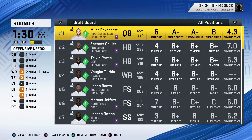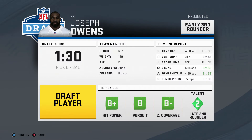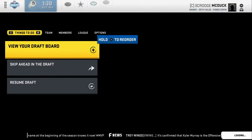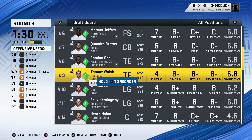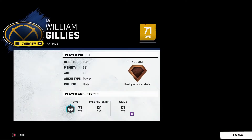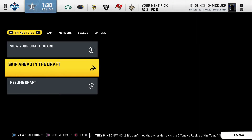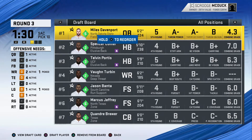There are a couple of guys I'd really like. I'm going to go with Joseph Owens, the zone strong safety out of Illinois — 68 overall, normal development, not a bad pick for a third rounder. Then I'm going offensive line with William Gillius — he's a late first round talent, a 70 overall normal rated left guard out of Utah. I'm okay with that pick. There's still a wide receiver there but I didn't scout him, so I'm not taking that risk.